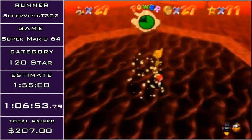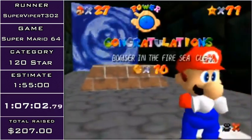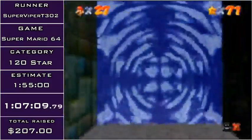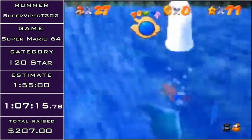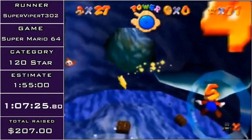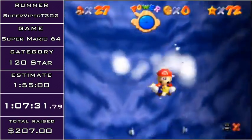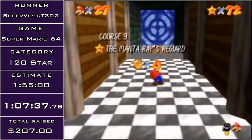We're out of Fire Sea, thankfully. Unless something really bad happens in this next three stars, I'm going to be getting a 1:09 split, which is around a bit below average — but we'll be fine. I'm going to start with the Snowman's Land star. This star is infamous for having trolling hitboxes. Thankfully this first fight works the way it usually does. Now I'm heading into the second area for the other two stars.